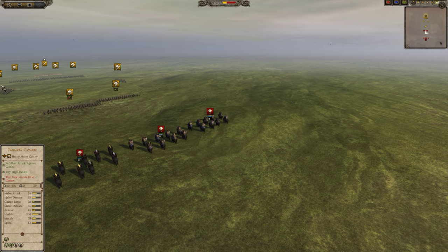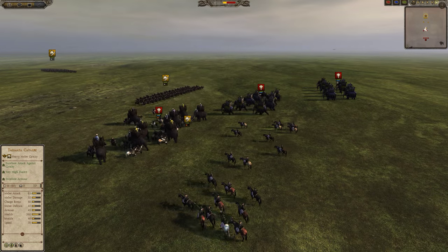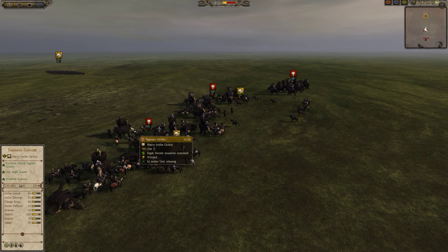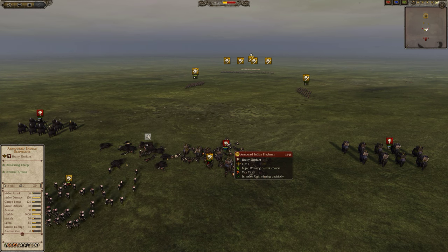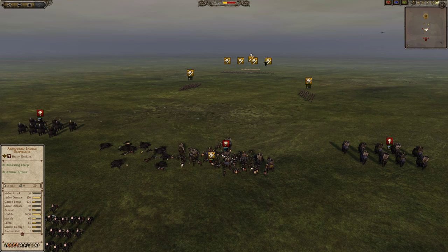Here we have two Indian armored and two Indian elephants. On the charge the elephants don't do too much to the Tugmata cavalry. The Tugmata cavalry wrecks the Indian elephants very quickly, takes a bit longer against the armored elephants. They have much higher health — twice the health actually.